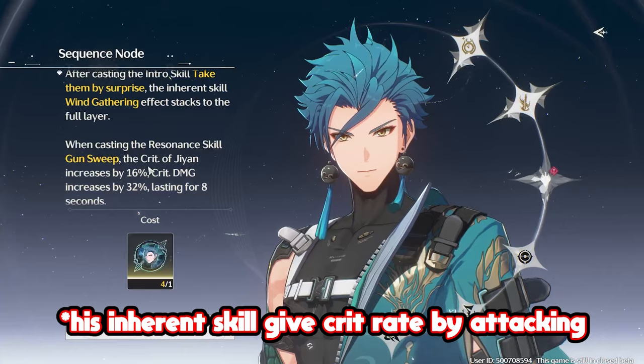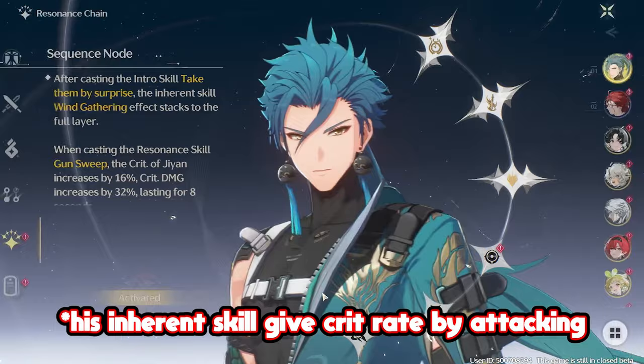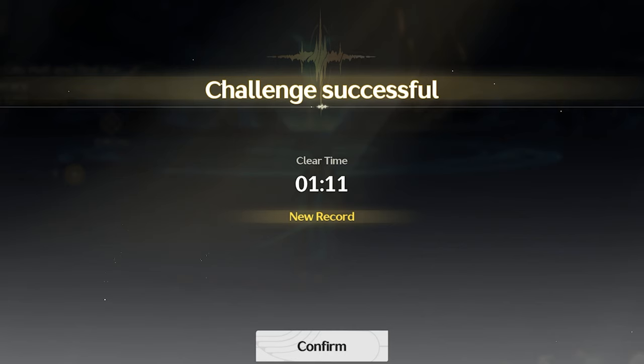Sequence 3 comes in two parts. The part that actually matters is that casting your skill gives you crit rate and crit damage. It's a pretty boring sequence — just a raw damage increase — but we'll take it. I found it had a slightly faster clear time, but not by a lot.